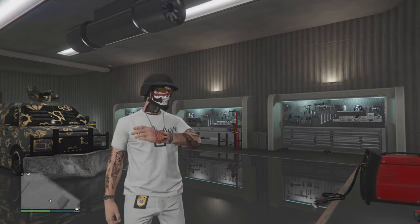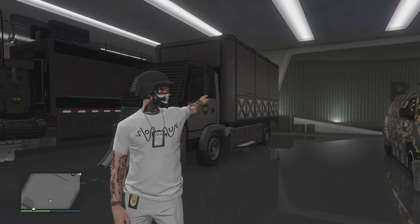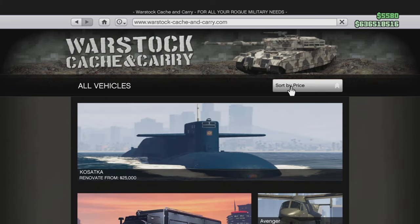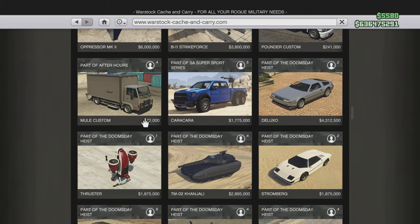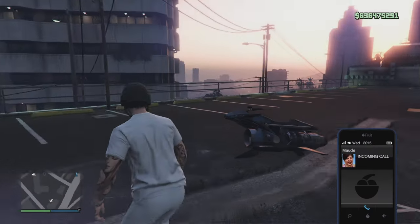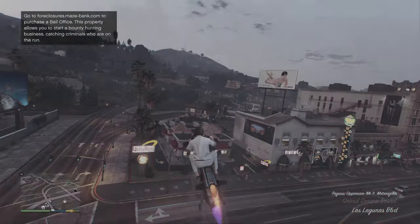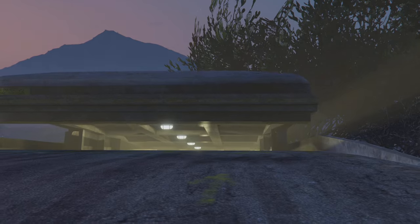Hello everyone, welcome back to another GTA 5 online solo car application glitch. The first step: make sure you have the Mercosum at your basement level one of your nightclub. Then purchase the Mercosum, go to your bunker. After reaching your bunker, make sure you return your personal vehicle and don't use it anymore.